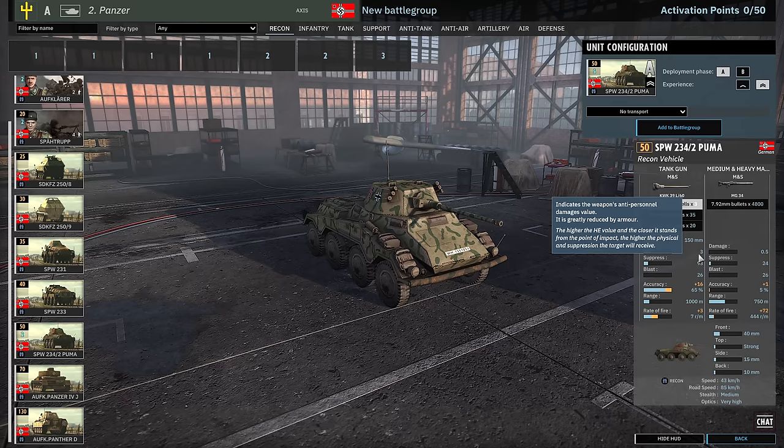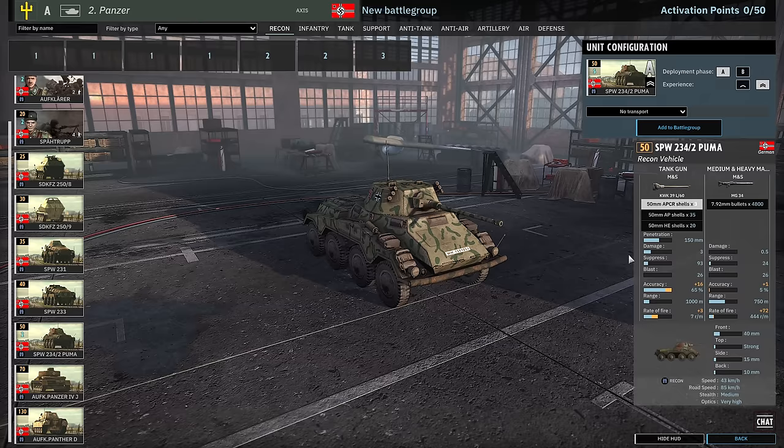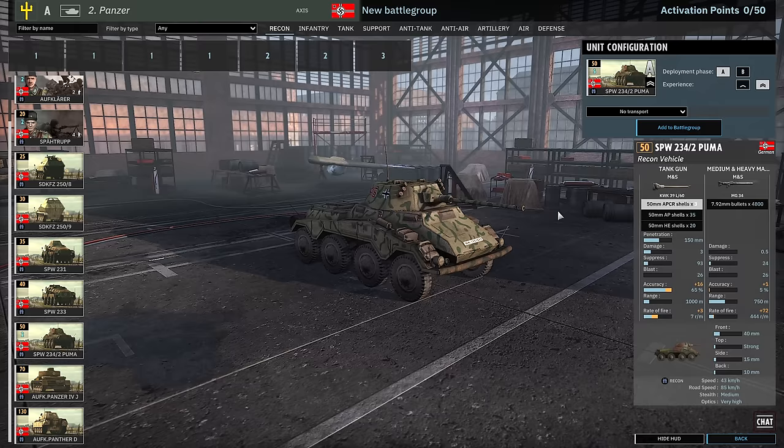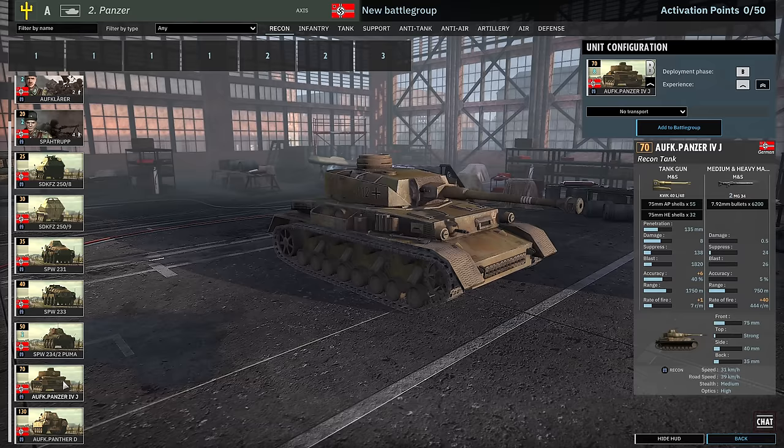With 150mm penetration you're only doing 3 damage, so you need to hit and penetrate 4 times to kill a heavy tank with 12 health. For a medium tank you still need to penetrate 4 times, so it's still difficult to deal with strong medium armor. You do still have the AP shell that does 6 damage. Just make sure you remember to turn off APCR if you're engaging things with less than 100mm of armor. Overall, the Puma is a pretty nice unit to have here — very strong early on.